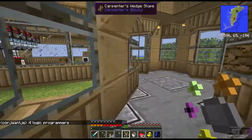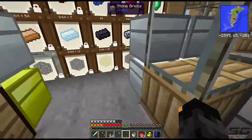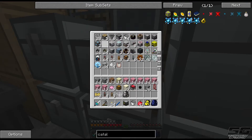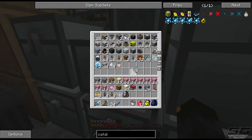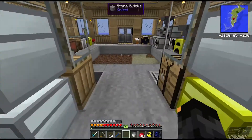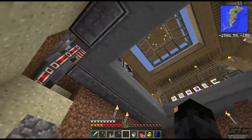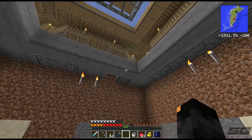Once you've seen one Applied Energistics system, you've seen them all, so I'm pretty much going to just make a whole heap of stuff here. Actually, we don't even need to make that much because if we come to our chest over here, you can see that we've already got a controller, an ME drive, and some other ME stuff that we found in dungeons.